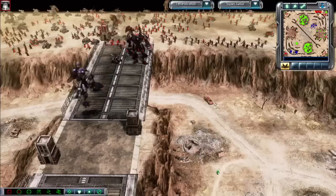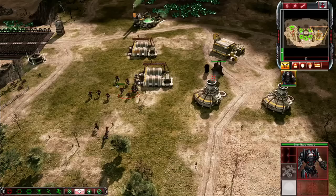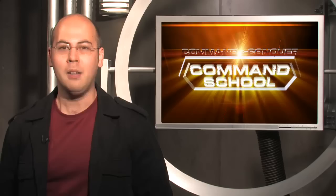Tonight on Command School, CNC3 designer Jason Bender called it a noob apocalypse. Where did David and Raj go so horribly wrong? I've got some Steel Talons tricks for you in part two of my sub-faction breakdown, and we showcase not one, not five, but six of your strategies in our Command School Honors Spectacular. Summer vacation may be right around the corner, but this school is still in session.